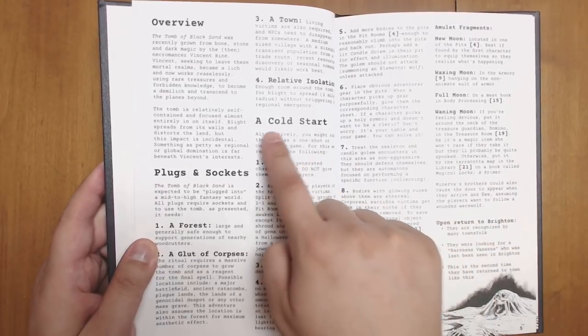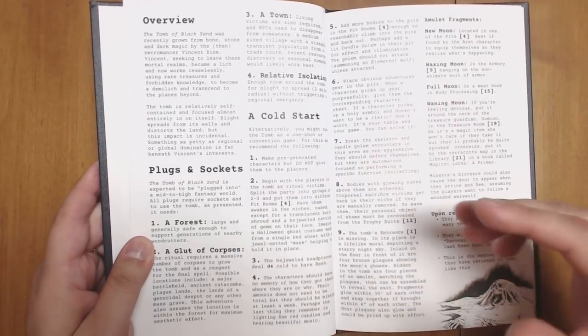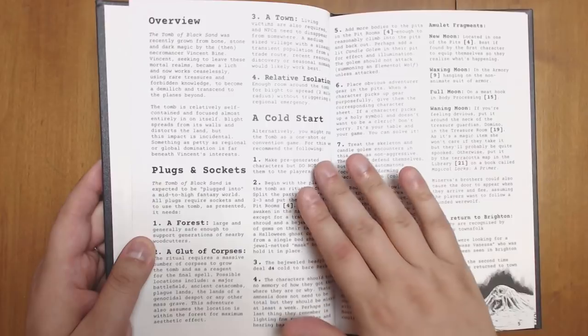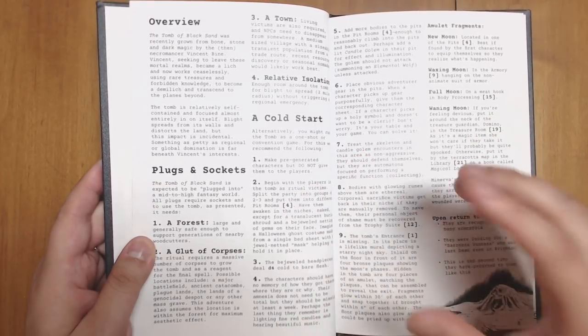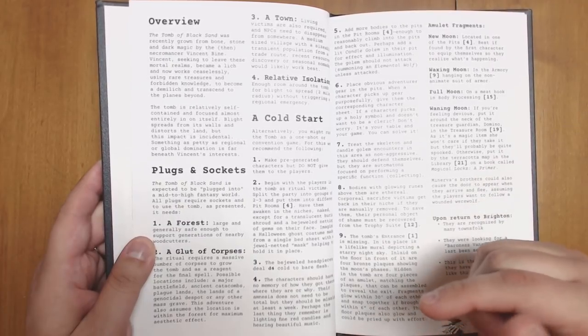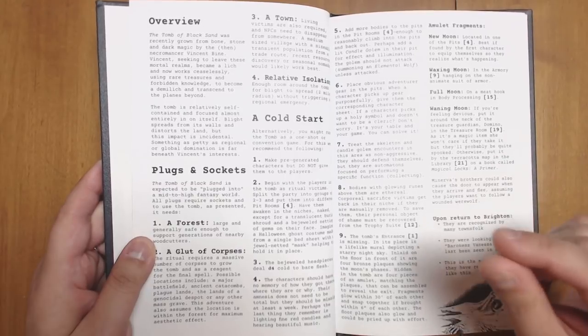One thing I really love is the advice for a cold start. I kind of like this cold start better than the standard find-the-dungeon-and-break-in approach. What Jacob recommends here is that, especially if you're running at a convention, you start with the players already kidnapped and inside the tomb, and then they have to break out of it. It gives players a reason for being there and a very concrete goal.